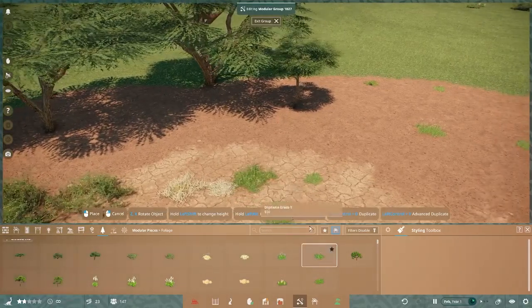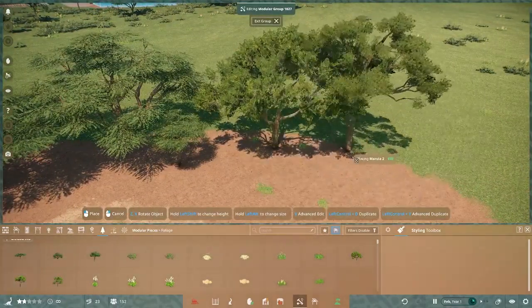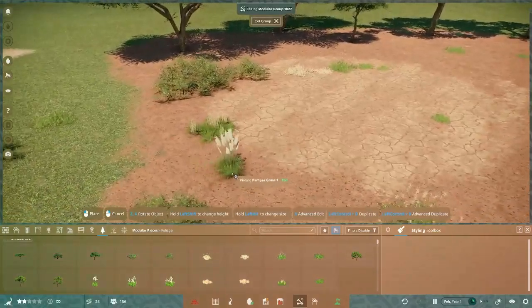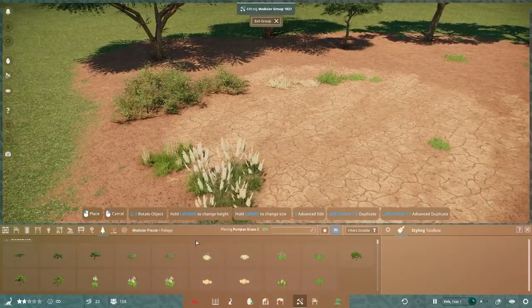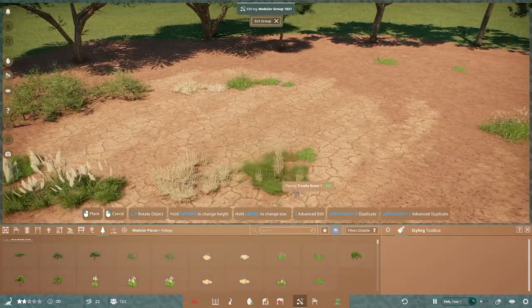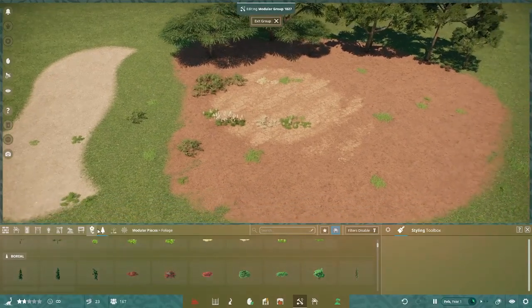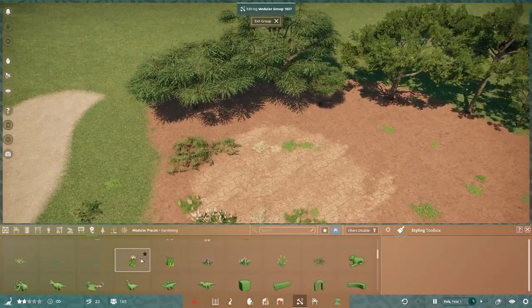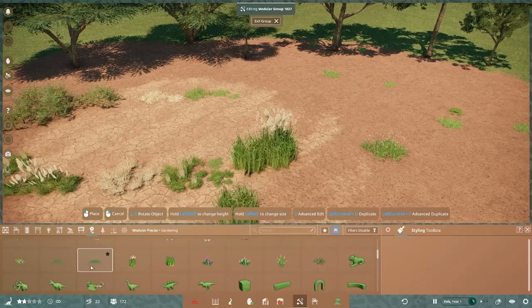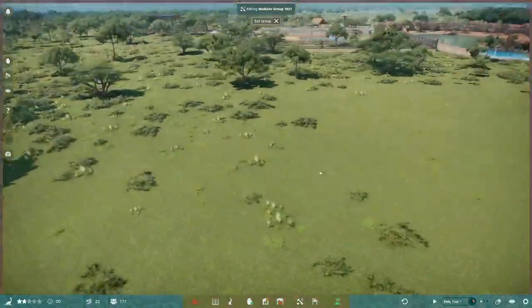We have dry and lush variants of grasses, marula trees which are really pretty, pampas grass classic from South America, trotia grass in dry and natural variants. Those are the main plants. We also have elephant grass — introduced in the last update — as a gardening plant, not in the biome brush, but still nice.